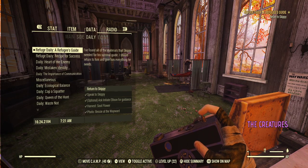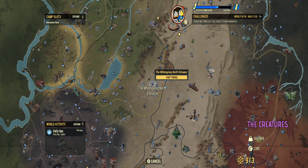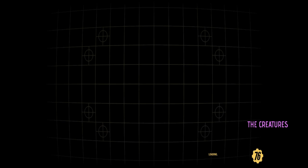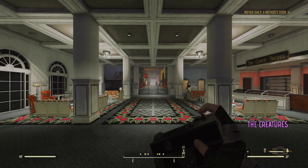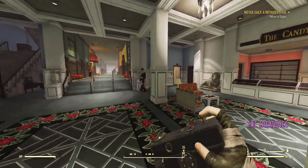Okay, now let's go return to Skippy. While you're here, why not grab a stimpak or two. We'll fast travel — we'll go exterior to interior, we're gonna go interior.